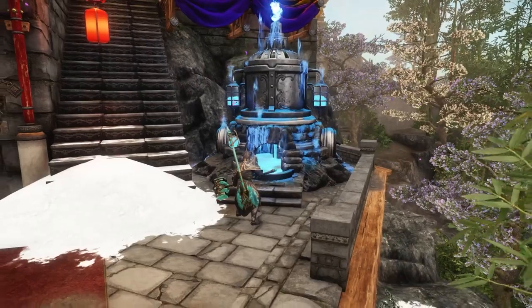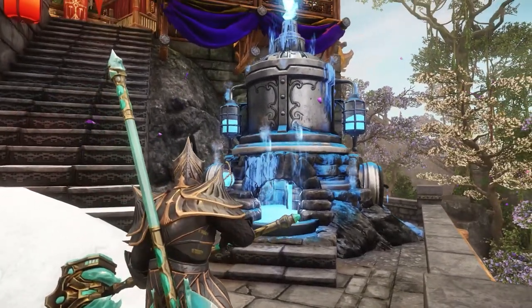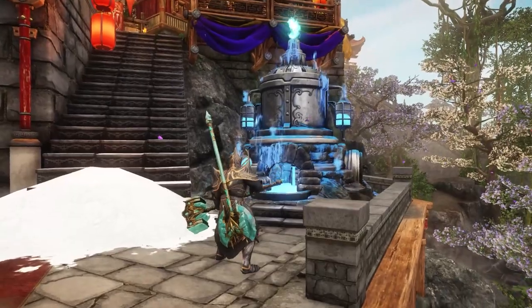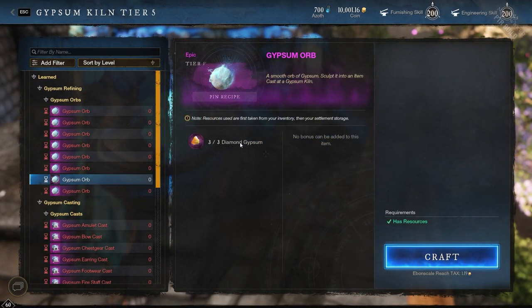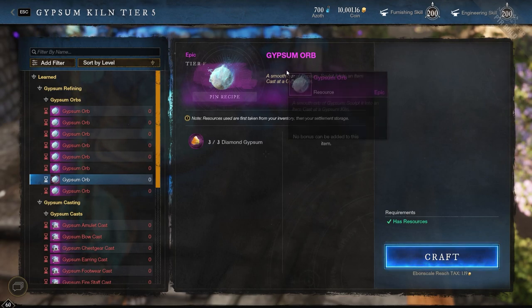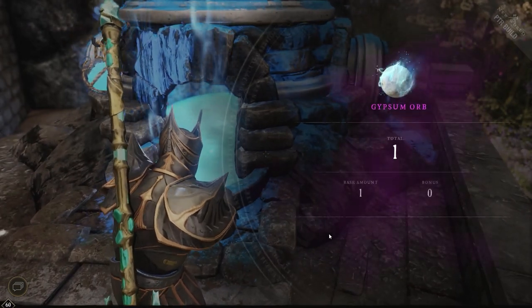The kiln itself sort of looks like some hands opening wide — but maybe I've spent too much time on the internet. When you have enough gypsum of one type, you go to this gypsum kiln and convert it into an orb for a smallish amount of gold, and it is on a 22-hour cooldown.